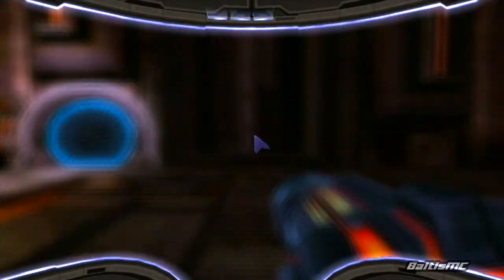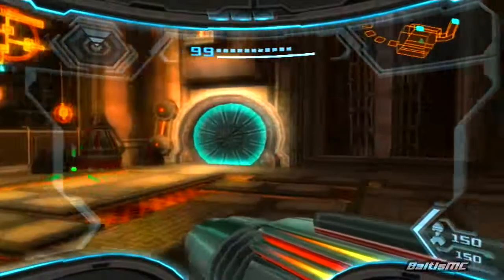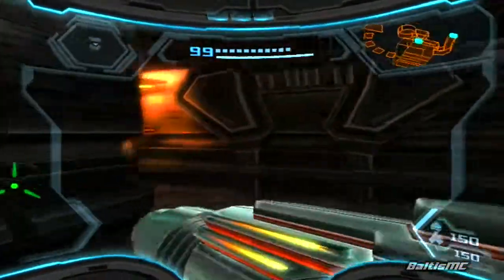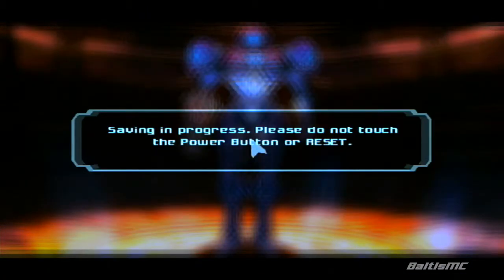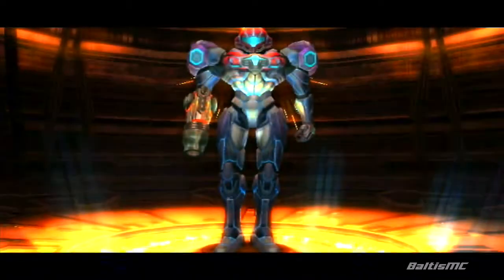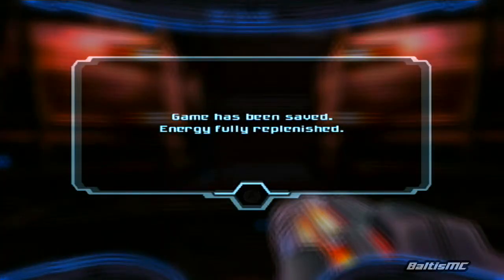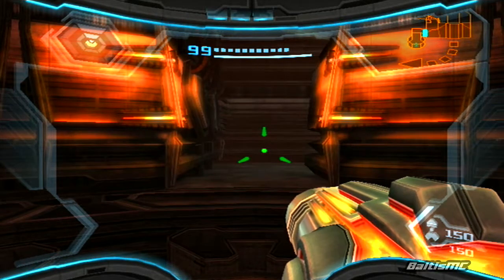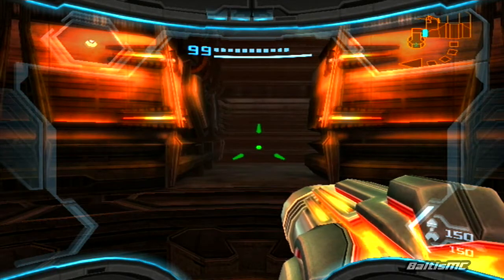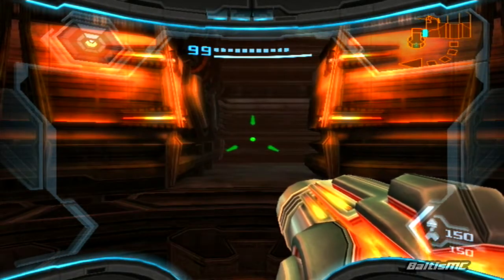If we check our map here — we're actually in a whole brand new area. But before we get to exploring any further, I actually want to head through this doorway right here because we've got ourselves a save point. Let's go ahead and utilize that real quick. So how are we going to disable the defense system so that the Federation can begin its assault on the pirate homeworld? We're going to have to find out in the next video — stay tuned for more Metroid Prime 3 Corruption.